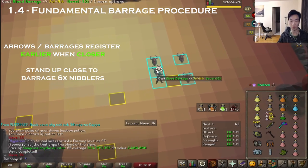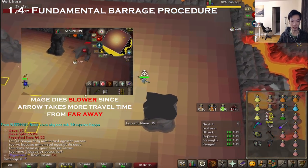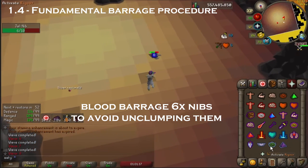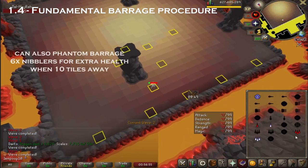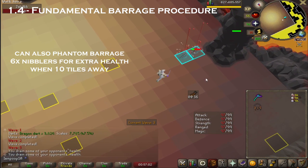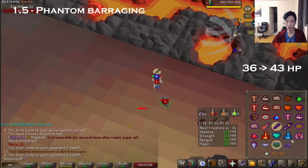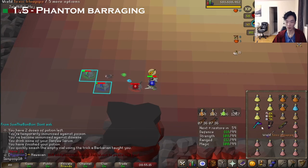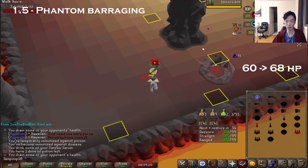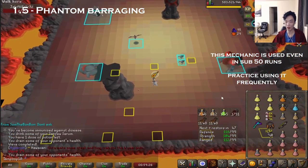For 6-nibbler waves, stand next to the nibbler spawn to reduce travel delay on your barrage, similar to T-bowing a mage from up close if it's the last monster in a wave. Blood barraging is preferred for 6 nibblers to stop them from unclumping contrary to ice barrage. If you really need the health, you can stand at max distance from spawn to blood barrage the nibblers, then immediately run as close as possible to cast a second barrage on the pile to get double healing. Casting blood barrage on the final monster of the wave when killing it using a blowpipe results in a phantom barrage — there's no damage dealt because the monster's already dead, but you have the chance to heal for what you would have barraged if it was still alive.